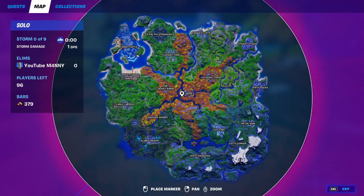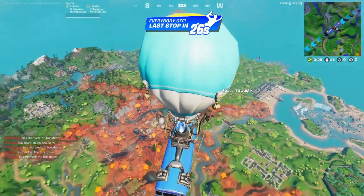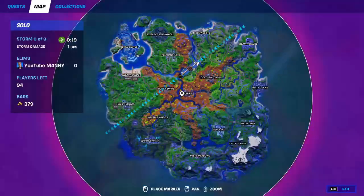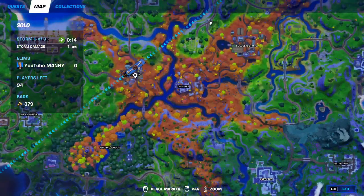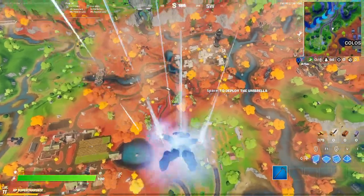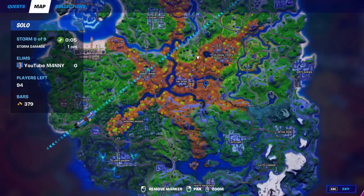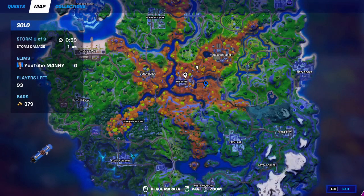We are about to load into this game and you have to go to this exact location that I'm about to tell you right now, otherwise this will not work for you. You're going to want to go to the right of the Agency — actually, it's kind of tricky to find this location. There we go, that is the exact location. It's on the right of the Spire — or actually left, I'm not even sure — but this is the exact location you're going to want to go to.